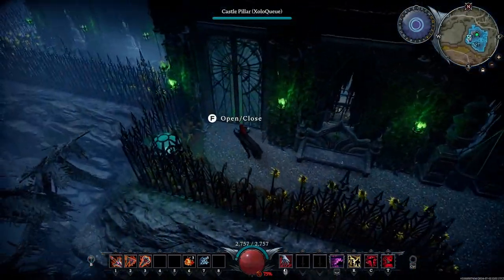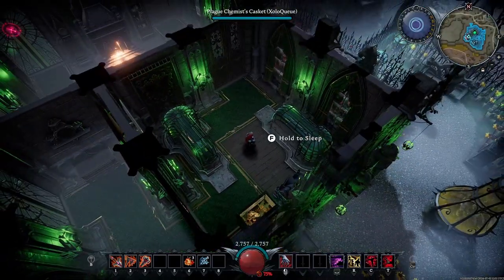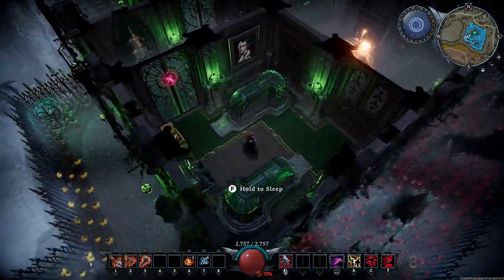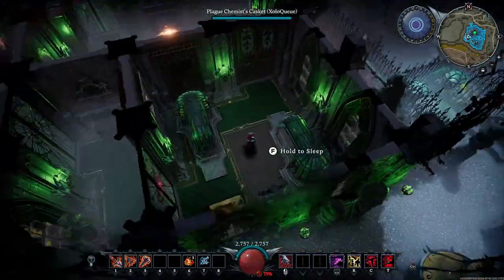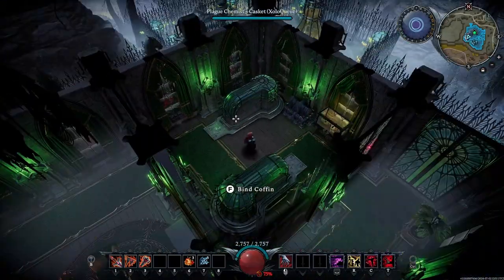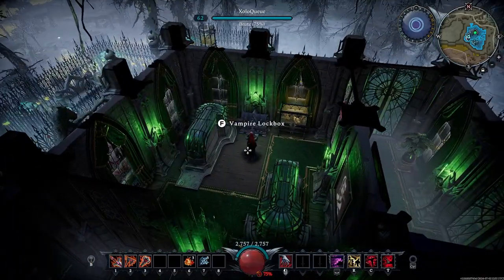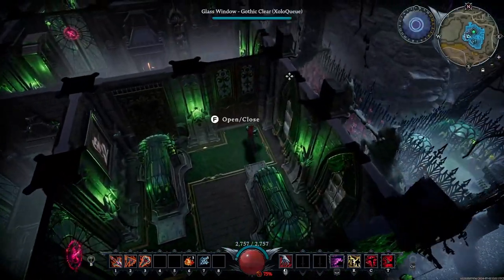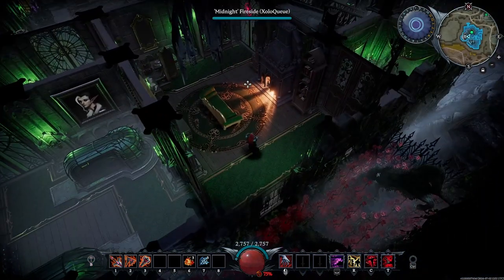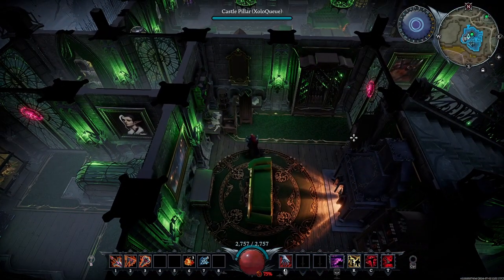Now we're going to the president's quarters. The president of the university sleeps here, and you're probably wondering why there's a second coffin. Maybe they have a friend or significant other who they live with — who knows. You also have to have a vampire lockbox in the bedroom; otherwise your valuables could get stolen, though with these locks, probably not.